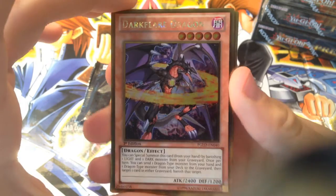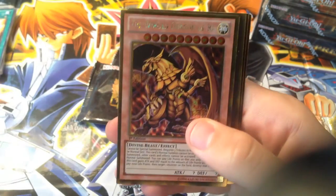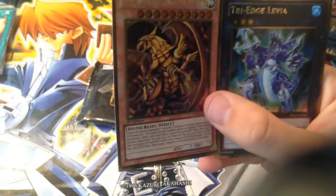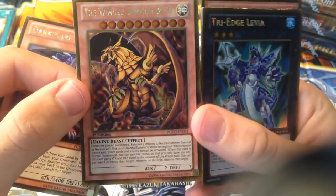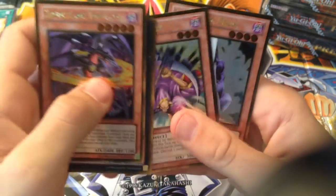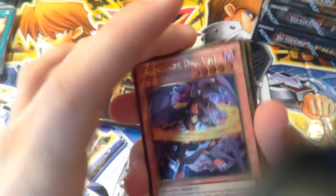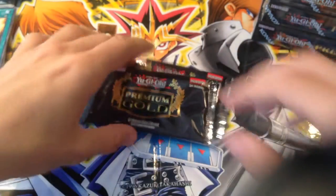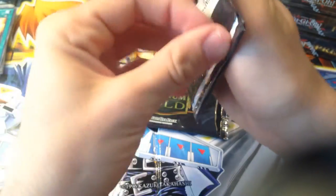So we got Dark Flare Dragon in a secret rare, and The Winged Dragon of Ra. Heck yeah! I got the Egyptian God card in the first pack — that's awesome. Tri-Agile of Levaya, Spirit Reaper, and Summoner Monk. These are so cool. I can't believe I got Winged Dragon of Ra right away — that is so cool.